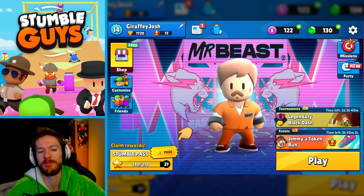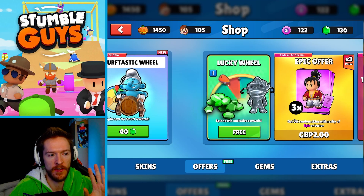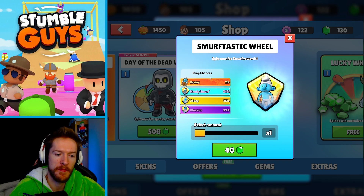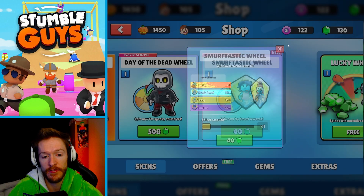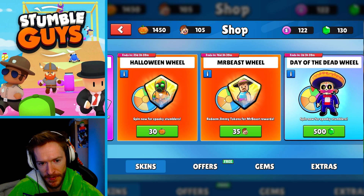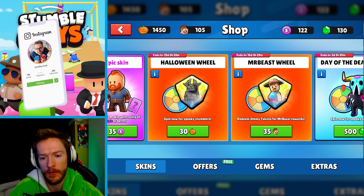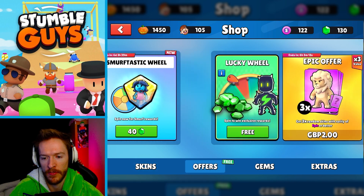Welcome back to a brand new StumbleGuys video. I absolutely loved playing the MrBeast event the other day, and they've also just brought back a new Smurf wheel where there's actually a 2% chance to take away Brainy — he's the little Donnie in the car. I'm not going to do that because I like the Smurf skins, but they're all a little bit samey and there's no way I'm getting that 2%. We've also got the Beast Wheel with 16 days on it and the Halloween Wheel still going. I'll be doing a video on Monday again for Halloween Wheel, and I'll be doing a few MrBeast summons as we go. But I'm going to jump in today and do these MrBeast summons and do the free wheel spin.